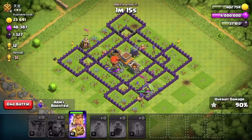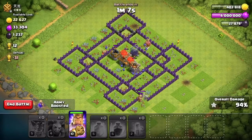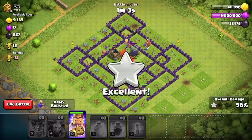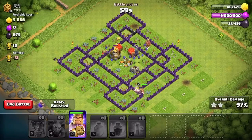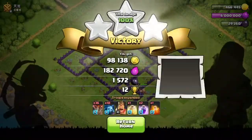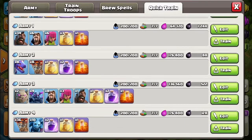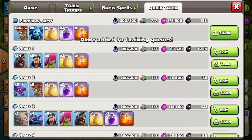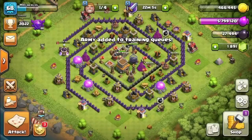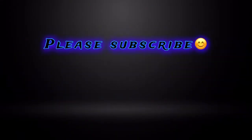My intention is to do a Part 2 and push up more trophies — if you want to see that, subscribe and hit the notification button. Here are the armies I was using: a hog army, a balloon army, and a GoWipe setup with a hog to draw out Clan Castle troops. I'm expecting to switch to GoWipe once I'm in Crystal League and start facing Town Hall 9s. Hope you found the video and tips useful — see you in the next one!